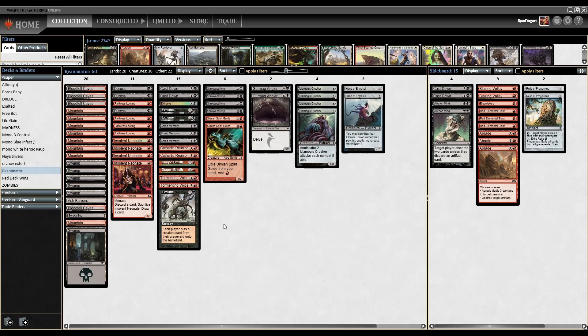We have Exhume. This is our reanimation spell. For two mana, it is a sorcery — each player puts a creature card from their graveyard onto the battlefield. This does affect our opponents, which is the downside. So we want to try to Exhume before our opponent has anything in their graveyard. The Bojuka Bog can help with that, exiling our opponent's graveyard so they have no targets. Exhume is the big spell we need as our reanimation piece.